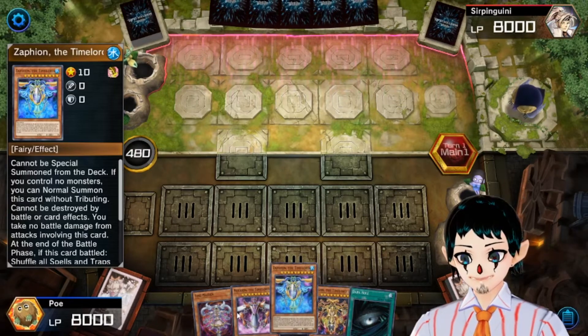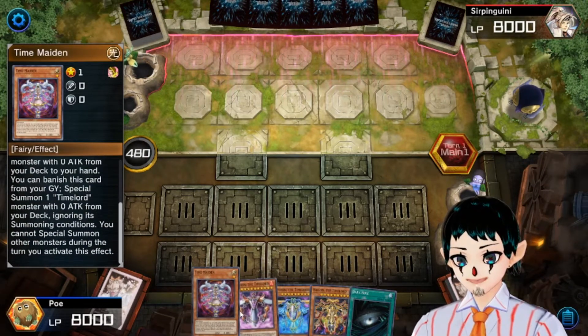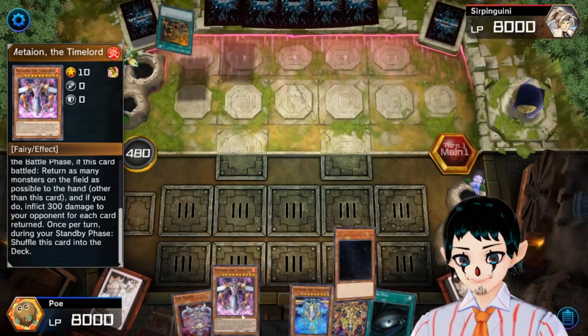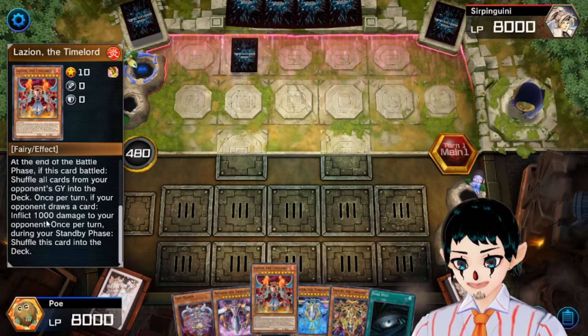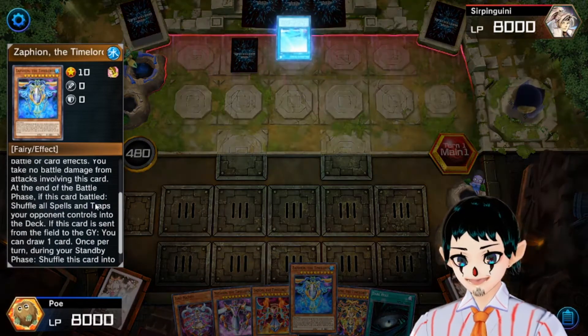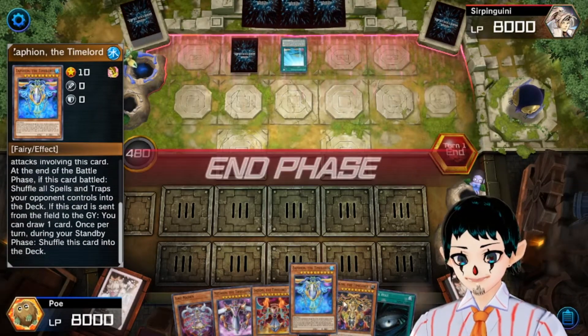Now with this deck, all your monsters are 0-0, but it's their card effects that do all the work for you. As in this one — it'll put all the cards back in their hand and does 300 damage per card that you put back in their hand. This one inflicts 1,000 damage to your opponent for every card they draw. This one shuffles all their spells and traps back into their deck.